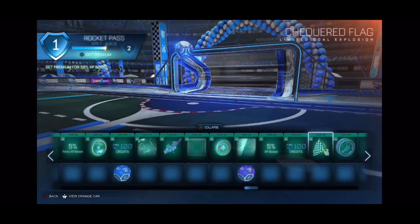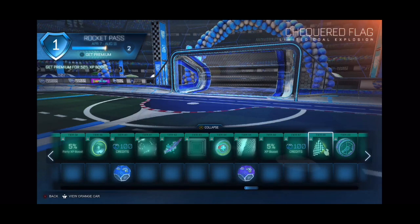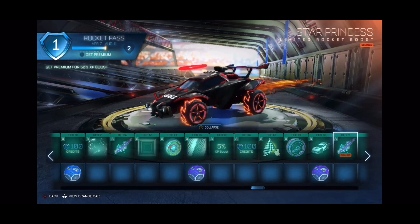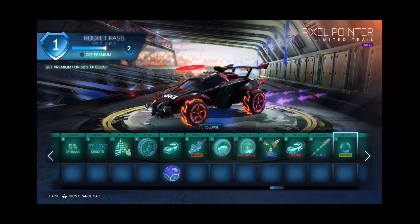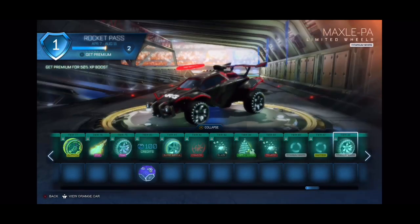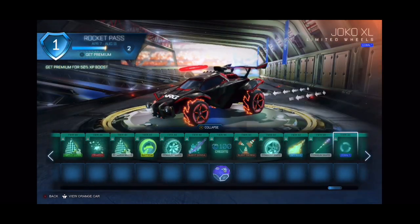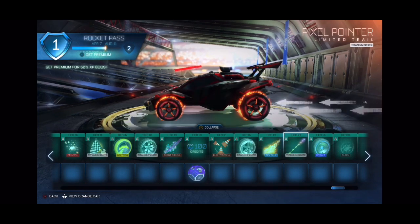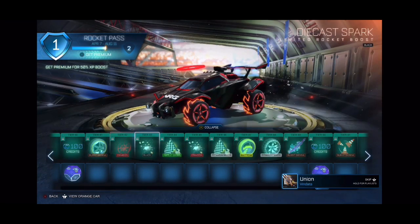Tier 68 — Checkered Flag Gold! Looks cool. Wait, so they tell you the painted item you're about to get before you actually get it? So it's no longer just a random painted item. I don't know how I feel about that — it's cool you get to know what you're about to get, but there's no more surprise factor.